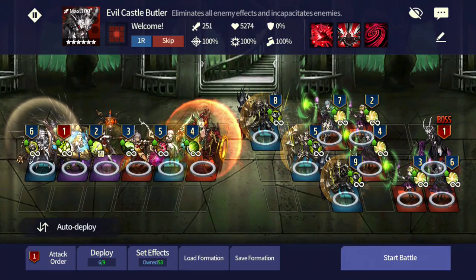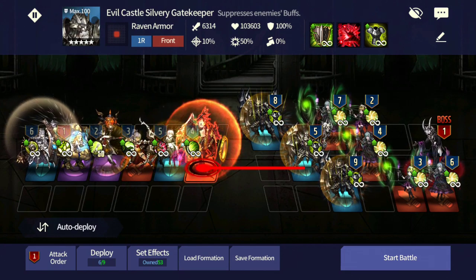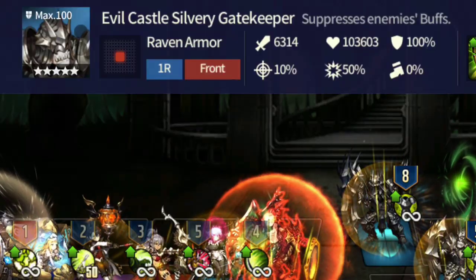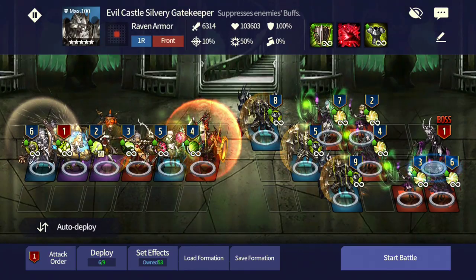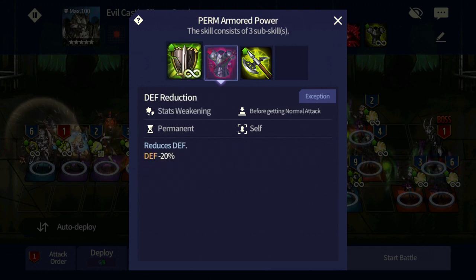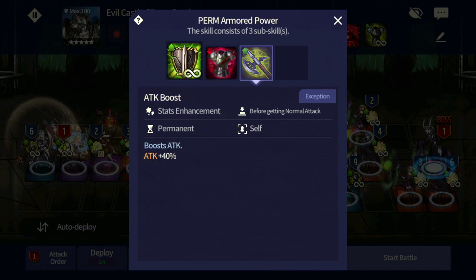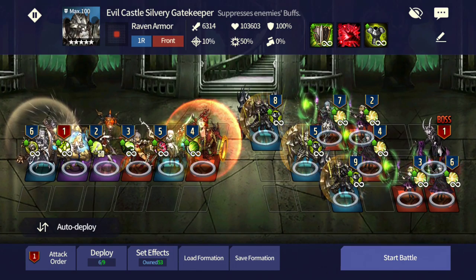The tough ones are these three guys in front - the evil castle silvery gatekeepers. What makes them special is they have around 100,000 HP and 100 defense. To reduce their defense, you have to hit them. They are immune to debuff skill type and receive defense reduction and attack boost after receiving a normal attack. Every time you hit them with a normal attack, their defense is reduced by 20% and their attack increases by 40%.